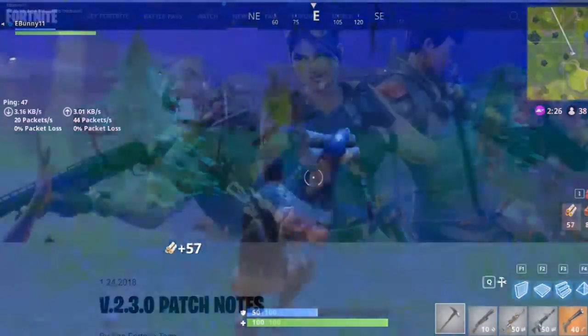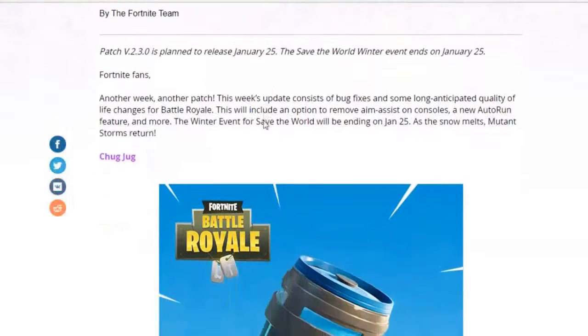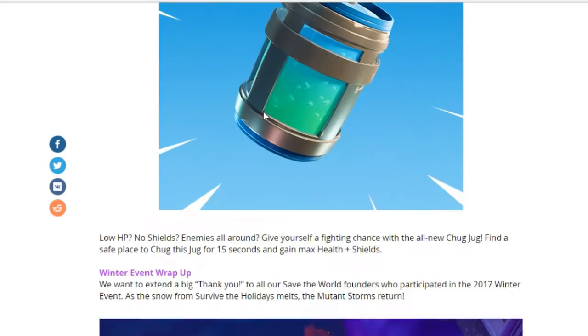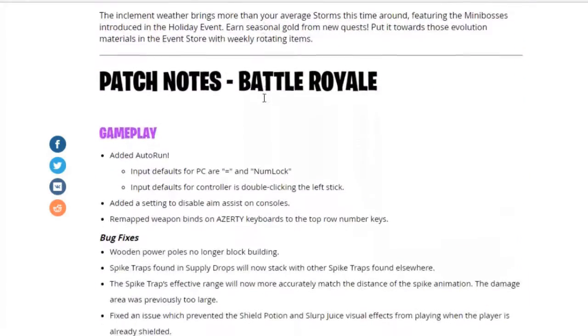So here are the patch notes. As you can see, a new item, the Chug Jug, has been added. It is an advanced form of medikit I would say, because it gives you full health and full shield after using it. However, it takes 15 seconds to use.